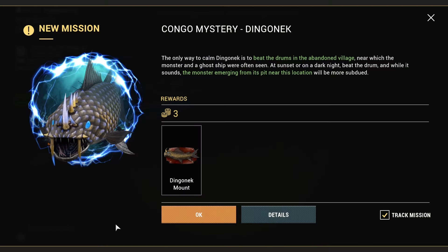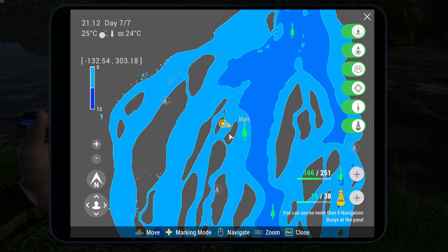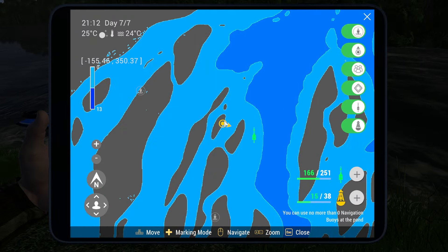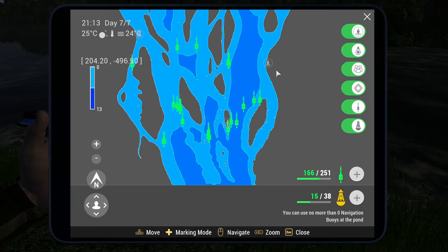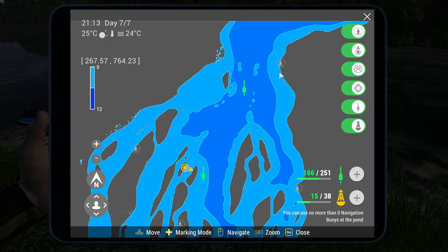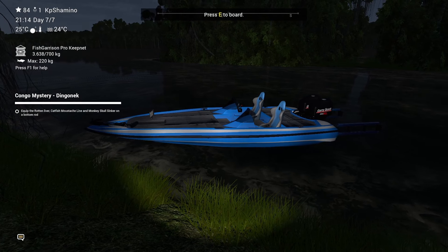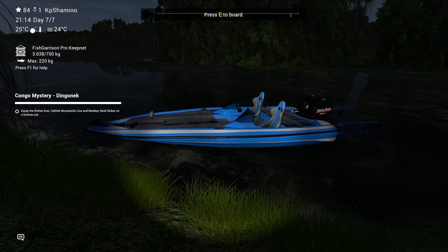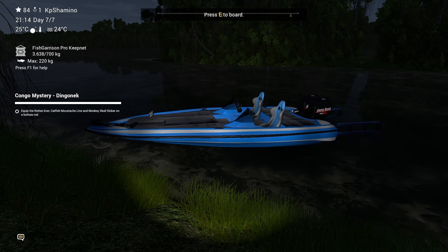We're going to get the catfish mustache line and the monkey skull sinker 200 gram — this is the one I got from the DLC too. Now the Congo Mystery Dingo Neck is the last fish for the event. Come to this island, guys. Just go around and you'll find the terror marks. I'm going to move on to the next mission and next video. Thanks for watching and I'll see you guys in the next video — bye bye!